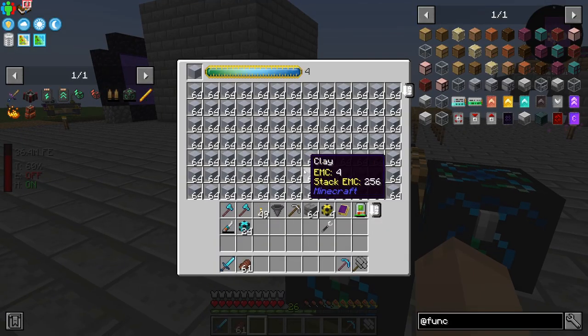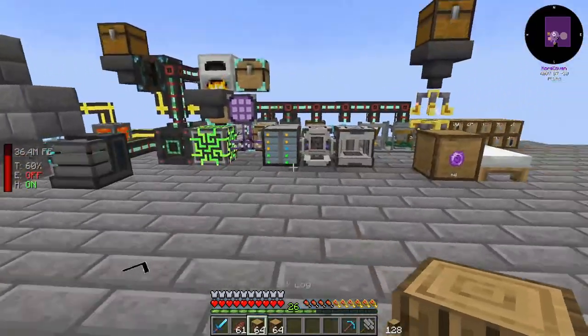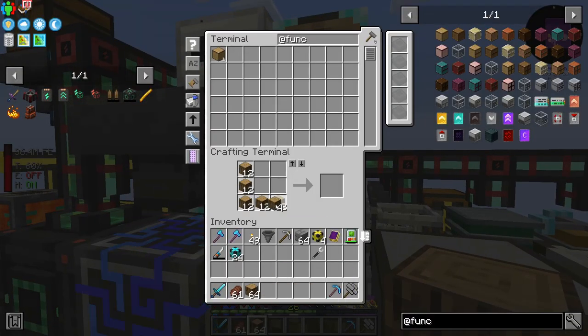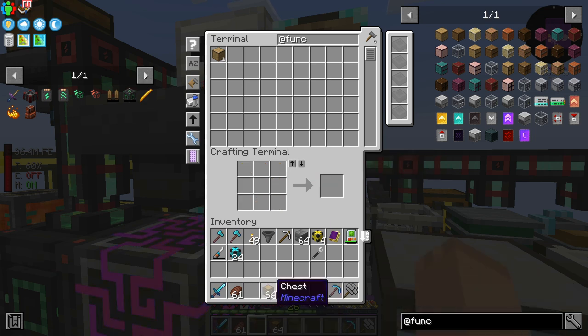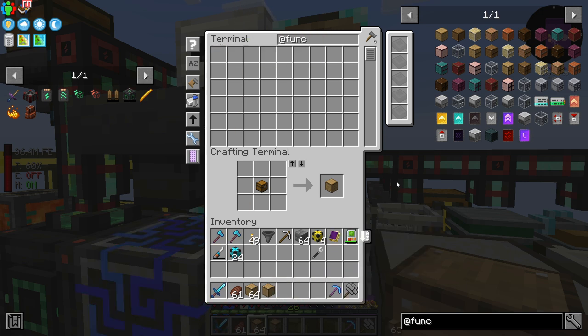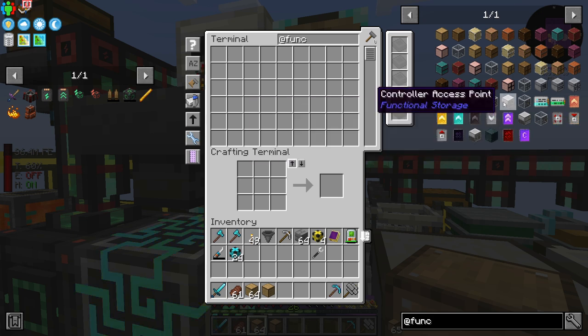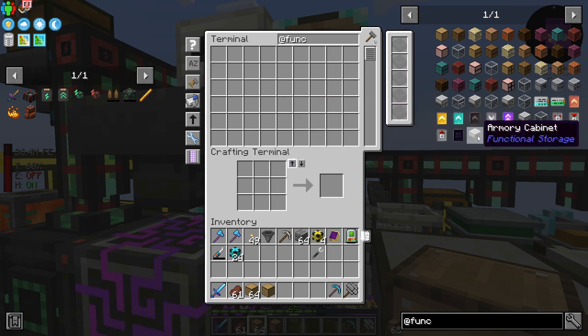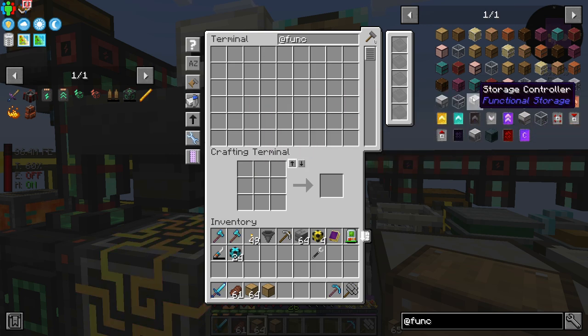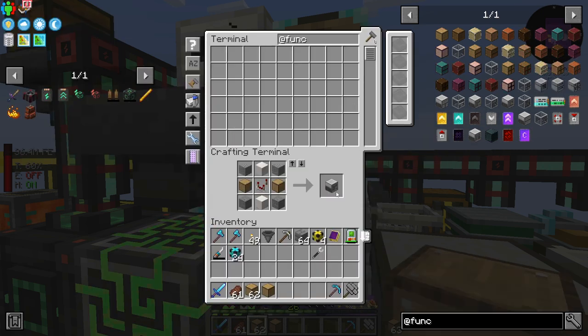Let's grab some oak out of here. Stone is being made now as well. A stack of 1x drawers should be good — should be more than enough for a little bit. Next, we need a drawer controller. Here we go — a storage controller. So all we need is one of these. Okay, so we've got a storage controller and drawers here.